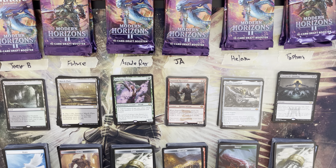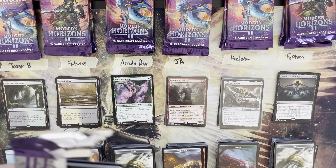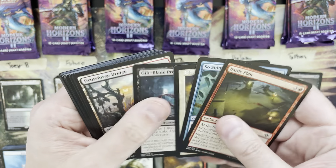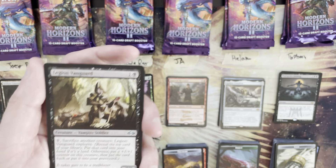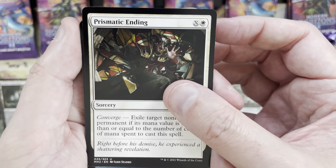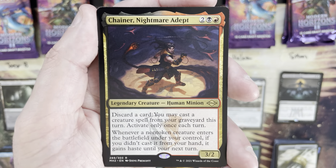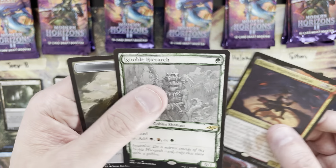We have a few mythics still live. Round two — two packs for Joey B: Legion Vanguard, Prismatic Ending — solid uncommon. Vidalken Infiltrator — rare is Chain of Smog or Nightmare Adept out of the reprint slot, a four mana value. Then a rare: Noble Hierarch in sketch treatment — I love me some Ignoble Hierarch.